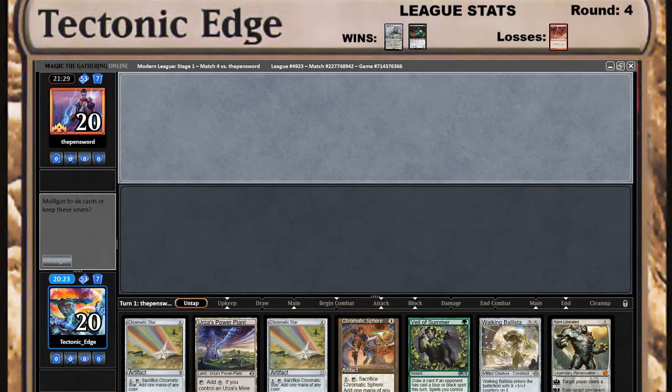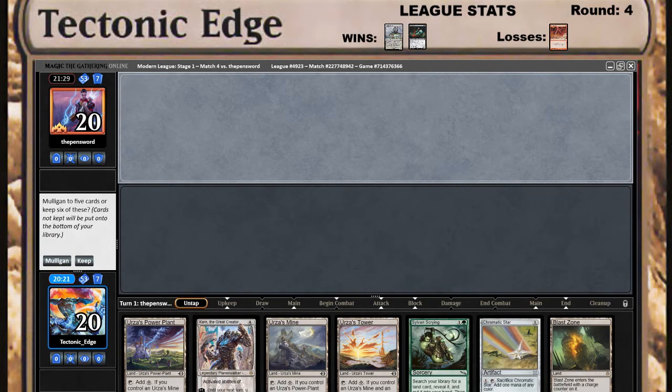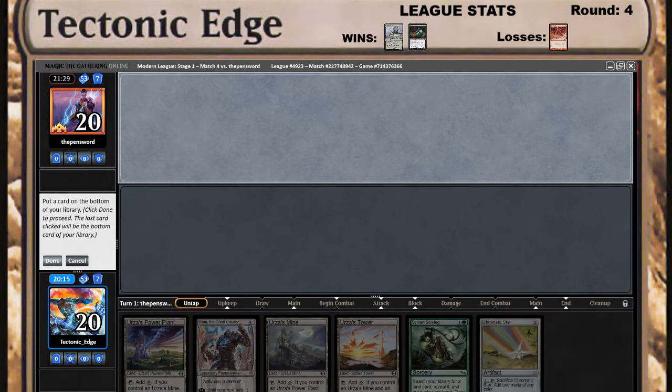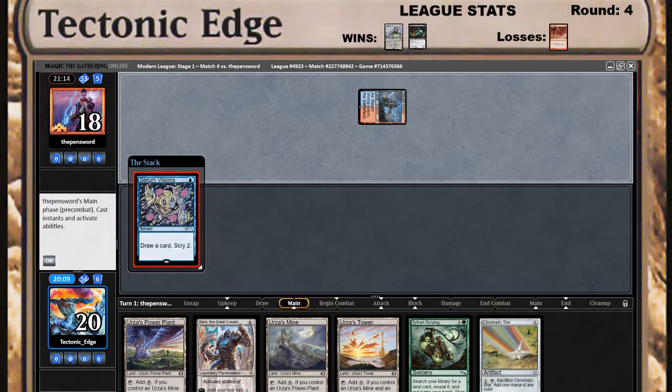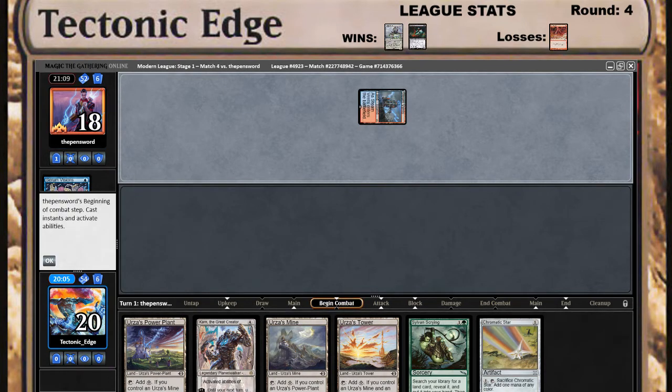This hand doesn't have Tron so we'll mulligan that. Into that — yes, we'll keep that. Very nice, we've gotten pretty lucky on just getting natural Tron this league. Serum Visions — alright. Cool art on that, I think that's one of the Secret Lair arts. Could he be blue-red Taking Turns?